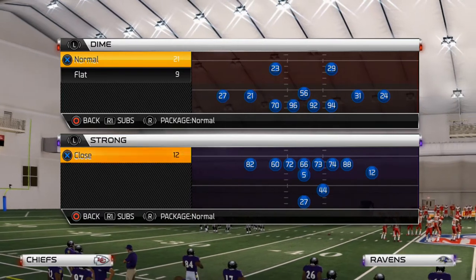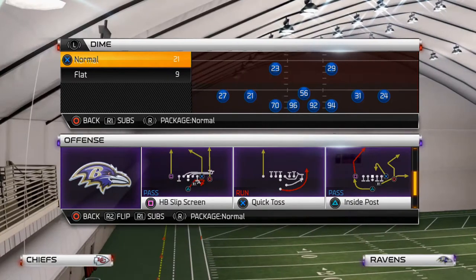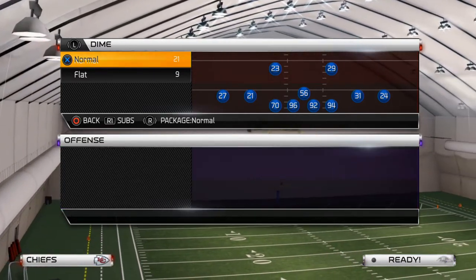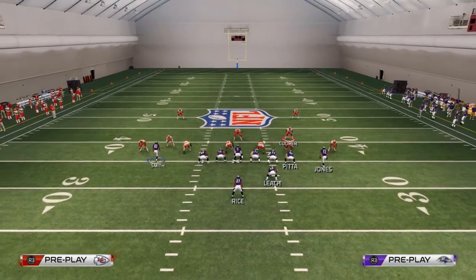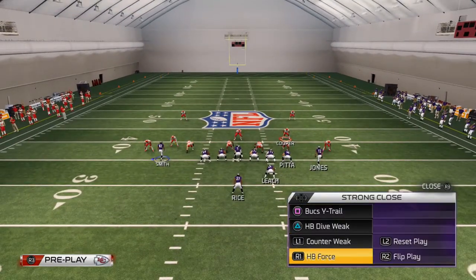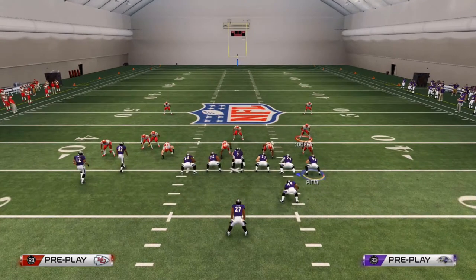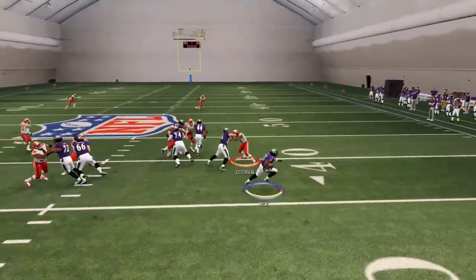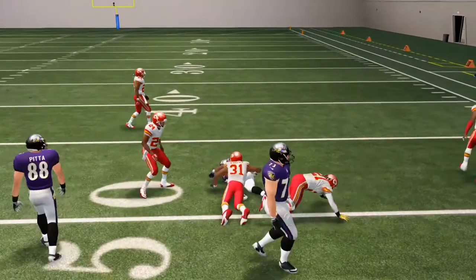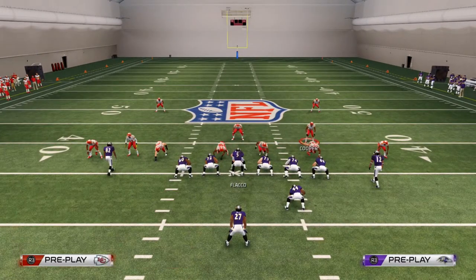What I like to do is come out in the Strong Close and typically run a Counter Weak, or maybe a Quick Toss. What's interesting is if I'm running the Halfback Force, I would motion Jones — now if they follow Jones, I know I can run this ball off-tackle pretty consistently. That's a nice little read I like to have.